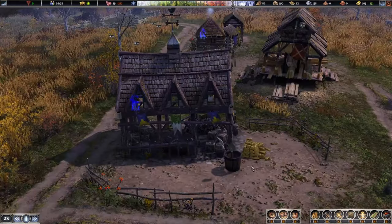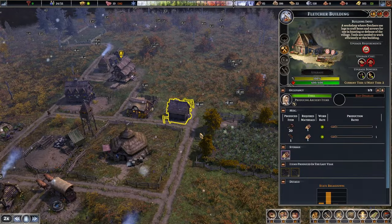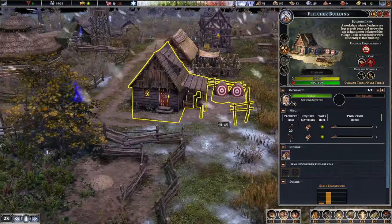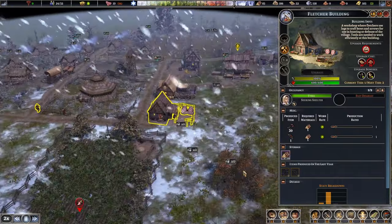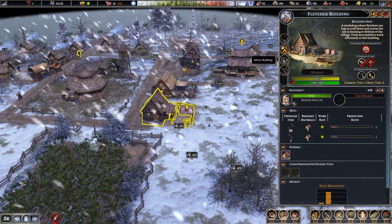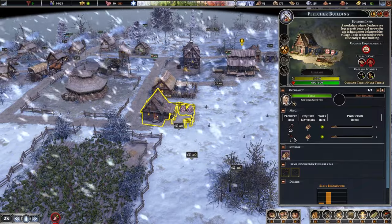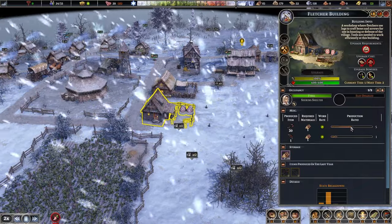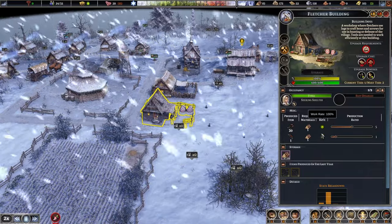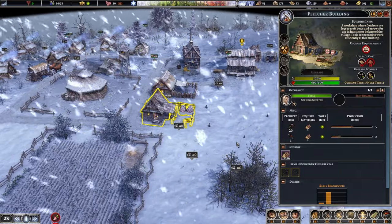Look at that stack of gold! I built a fletcher over here, oriented it so we can put something in between if we need to. I want to get some bows and arrows produced — production ratio, like 20 arrows per one bow, or maybe 100 arrows to one bow. Work rate is 99-100, so we'll see how that goes.